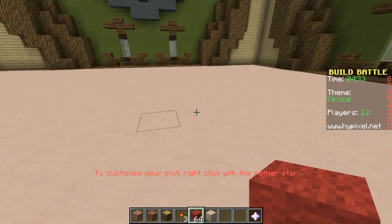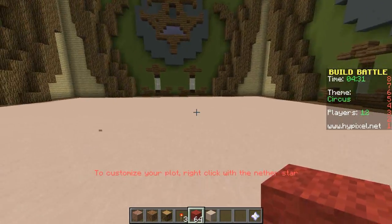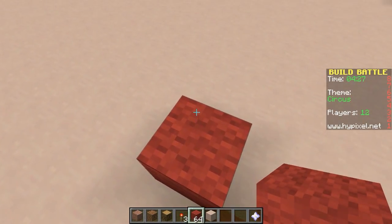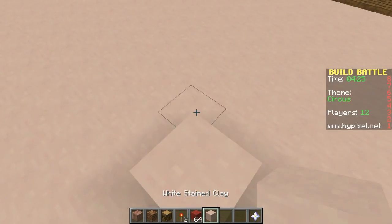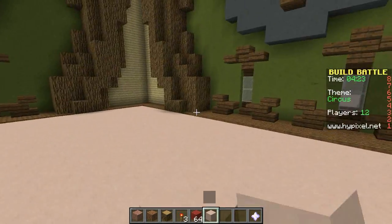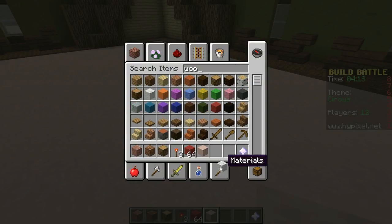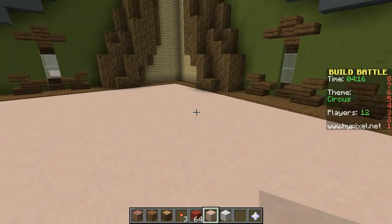What I'm thinking of doing here is we're going to make a big striped tent. So we're gonna be doing like this and then this — if you see where I'm going. I need wool, I need wool. So, wool.